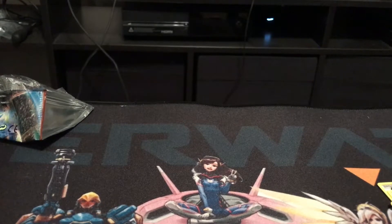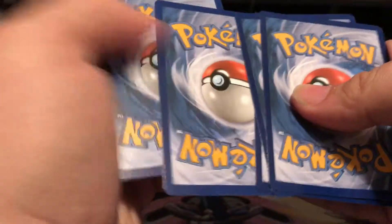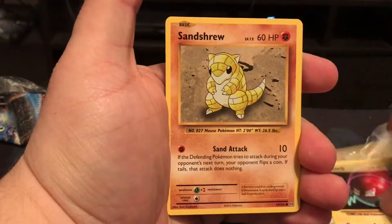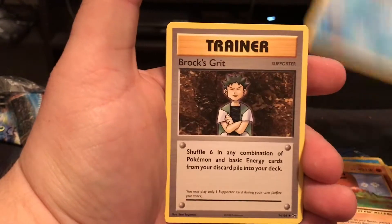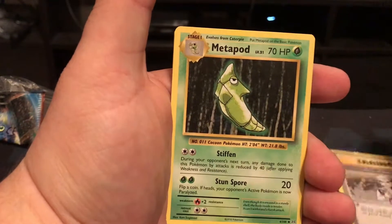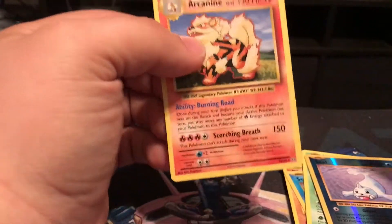Alright, so we have our Evolutions pack up next. Starting off with Voltorb, Chansey, Poliwag, Diglett, Seel, Braviary, Professor Oak's Hint, Metapod, Seel. And the rare is an Arcanine — non-holo.